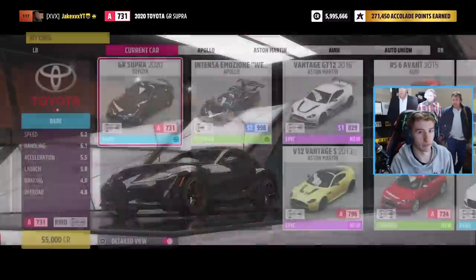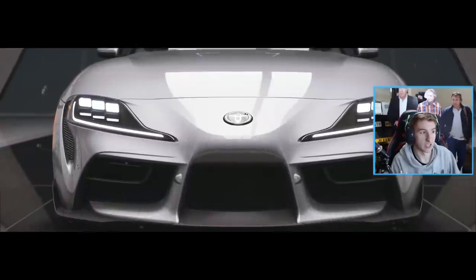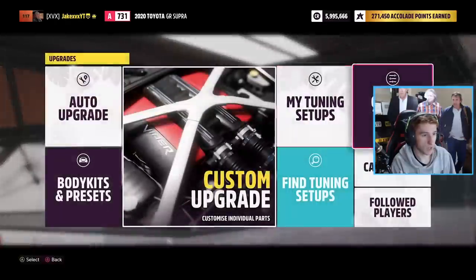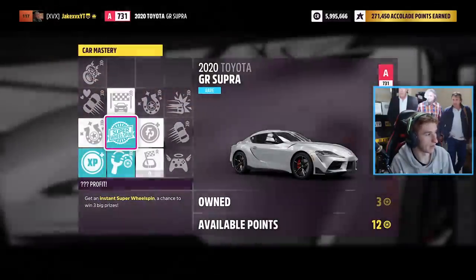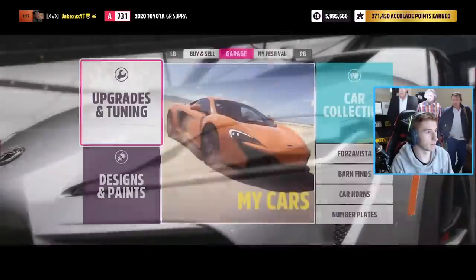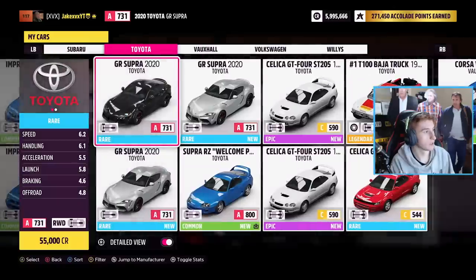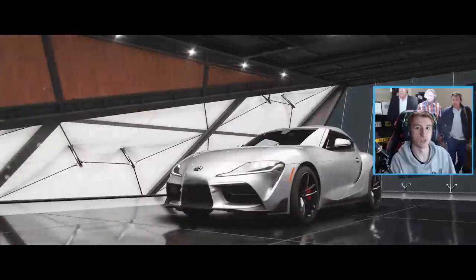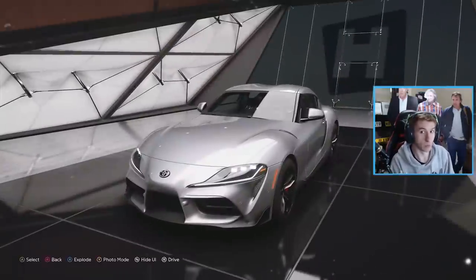So I've just bought 3 Supras, just like that. Now all I need to do is get into each one of them — it will give me the cutscene, which is a bit annoying. Then go over to Car Mastery, buy the node, and go back to My Cars, go over to Toyota, and jump in the next one. Just keep doing that for all the Supras you've got and you'll have tons of super wheel spins built up.